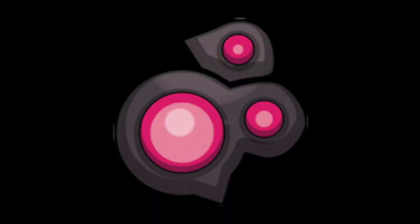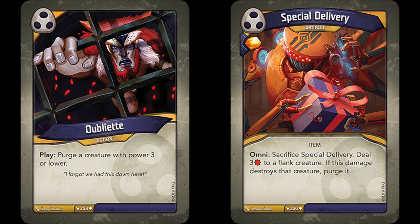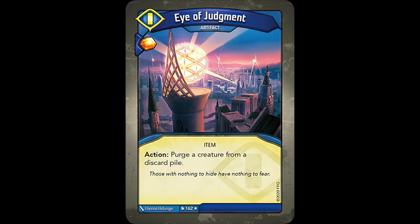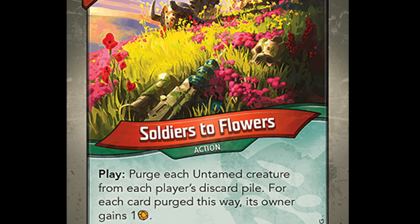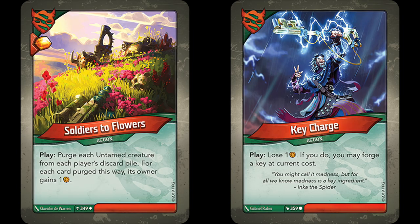House Dis wasn't given any new purge cards in Age of Ascension, though both Creeping Oblivion and Eater of the Dead were reprinted. The same goes for Shadows, in which Oubliette and Special Delivery were reprinted. House Sanctum, in addition to The Harder They Come being reprinted, received a new purge card in the form of Eye of Judgment, an okay artifact that lets you purge a creature from a discard pile. Untamed received its first purge card in the form of Soldiers to Flowers — a pretty decent burst card that reads: purge each Untamed creature from each player's discard pile. For each card purged this way, its owner gains 1 ember.